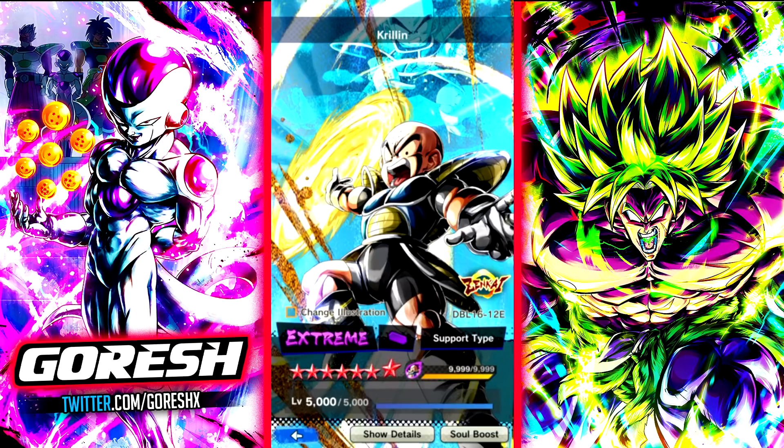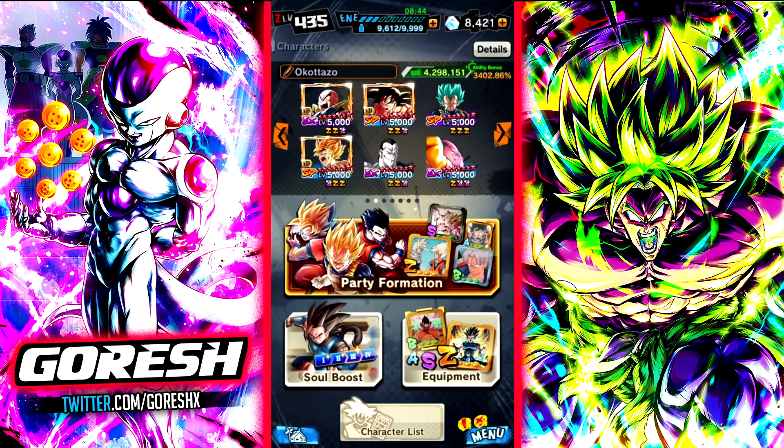And then this Krillin — that team could actually do a lot of damage. But in terms of a competitive team you'd run in the meta, it's not really super competitive. The team we're going to be using today is pretty much just going to be trying to buff up LF Namagoku as much as possible. I have the best bench possible for Namagoku — the two 50% buffs from Android 14 as well as Fat Buu.